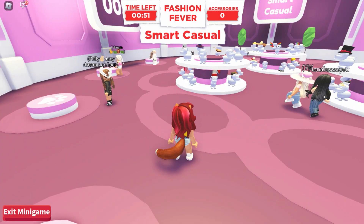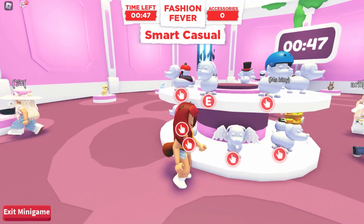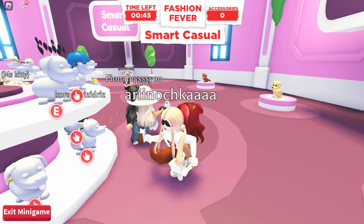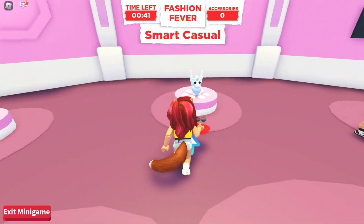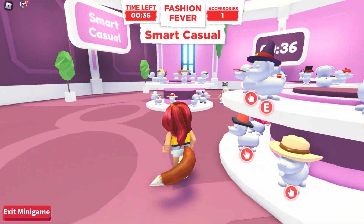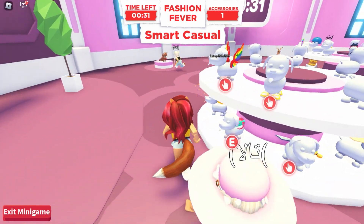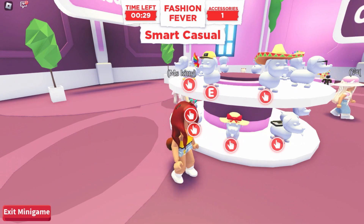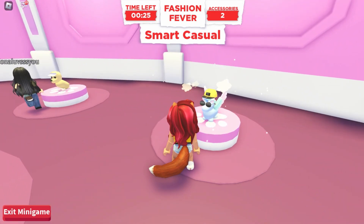Our style today is smart casual. I want to dress up my elecorn. Let's see what type of accessories we can use. I've noticed that many players just prefer to take as many items as possible, and that's all their strategy. But as for me, it's not interesting at all. Of course, you can take any items from these stands, but if your pet looks boring, you don't get votes.